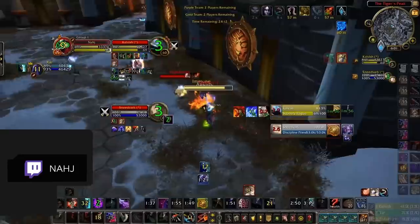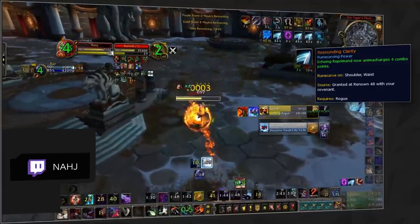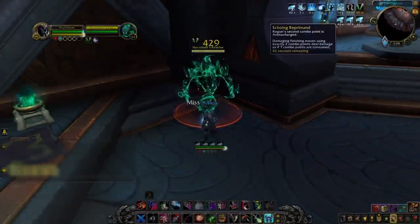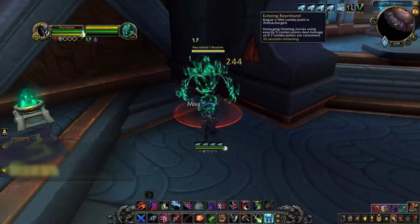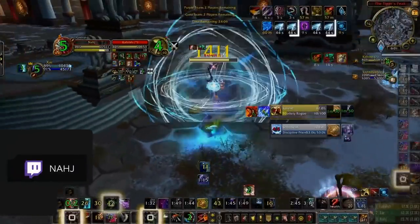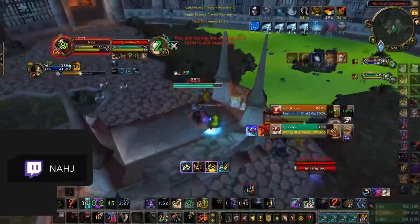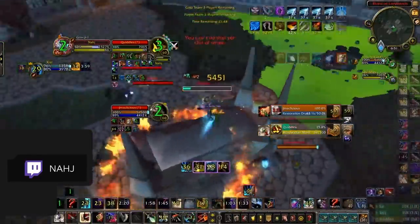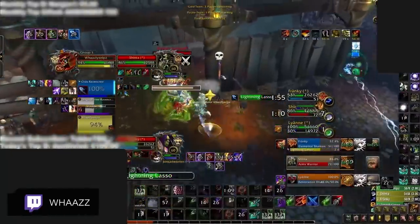Rogues also have some new one-shot combos this season. A new legendary was added in 9.1 for Kyrian rogues called Resounding Clarity, giving them 4 super combo point spenders when they use Echoing Reprimand. This gives them 4 unique buffs, allowing them to spend different amounts of combo points as if they had actually spent 7. So they can use just 2 combo points and the legendary dials it up as if they spent 7. This combo is easy to spot since it instantly buffs the rogue with all 4 buffs. The best reaction is to trade defensive cooldowns as quickly as possible, since most rogue damage happens a global or two after their stuns during Shadow Dance.